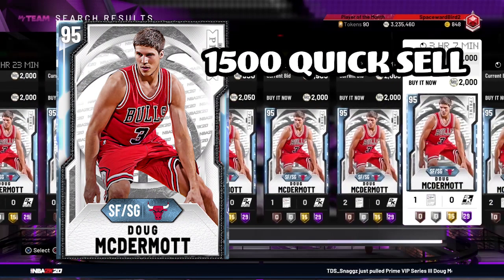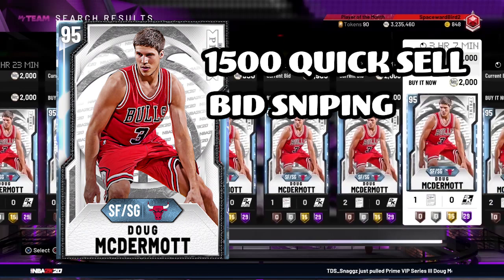You could also look at bid sniping — it's always easy to do day one when packs are released and the market is flooded. At this point of the weekend there's always somebody that's going to bid up cards to that minimum 1,500 MT. It's worth looking at and something to think about for future promos.